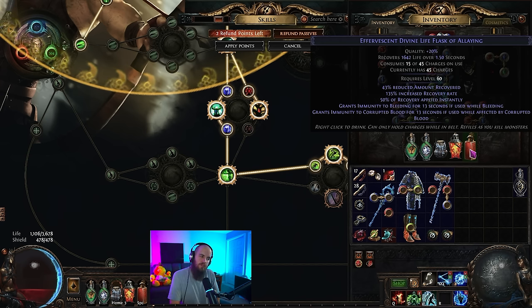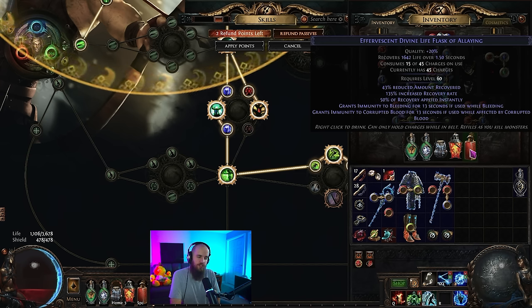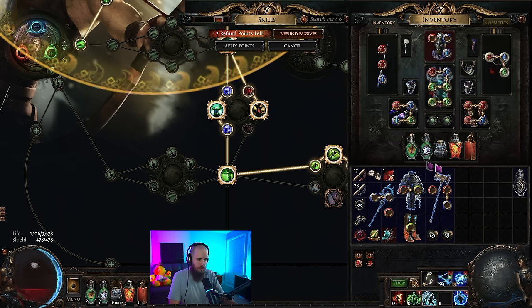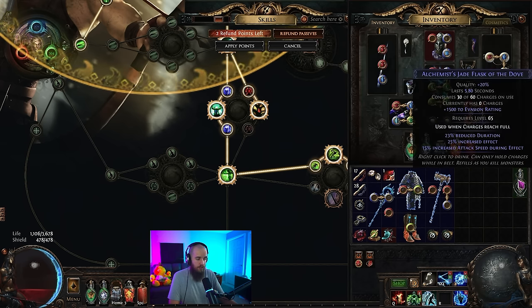The life flask — most of the time I would suggest using it only for bosses, as this just makes bossing a lot smoother. One particular boss, the Eater of Worlds, is really difficult for this build because he attacks so many times at once that it kind of overwhelms our evasion. For that fight I would suggest dropping the Quicksilver Flask and using the Jade Flask instead so that you can survive his amount of attacks — you really need more evasion for that.